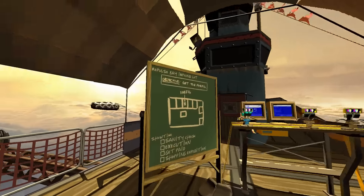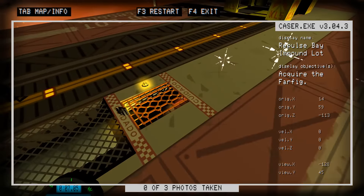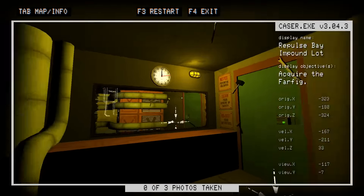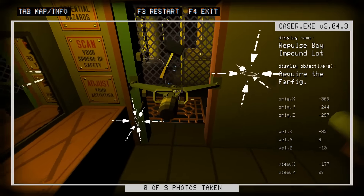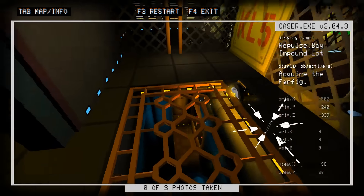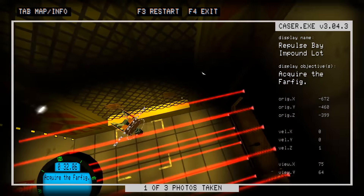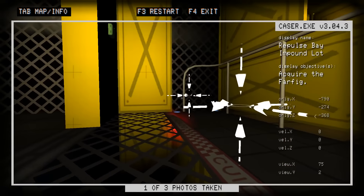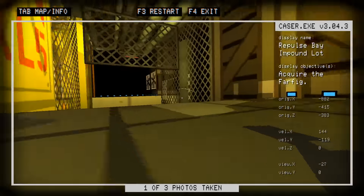Repulse Bay impound lot. We have to get the Farfig. I don't know what that means - it sounds like it may be Swedish or something. It may be nothing at all. So we're going to start. We're going to need the Enjinani. Crack into that. Come down here. We're going to use our door jaw, which actually keeps the door open for one minute. Then we're going to come in here. I think we've got to saw through that, but we can also Jelly Bones through this. Take a picture of that - I think that's the thing we're trying to capture. There are two other things we have to take photos of, but I don't know how we get down there to actually take photos of them.